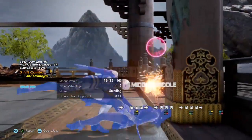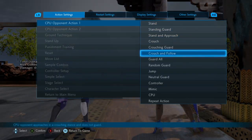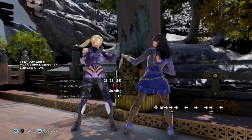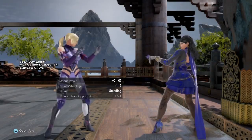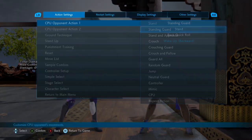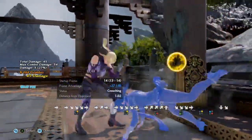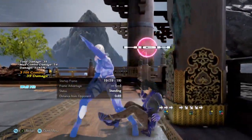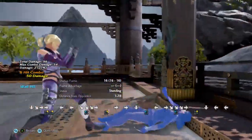As of Season 2, a lot more people are using forward-forward 1+2 because it's a wall bounce. Comparing frame advantage: the other option is minus 8, while this is minus 5 — so you're at less of a frame disadvantage. That's how you can use Ivory Cutter at the wall.